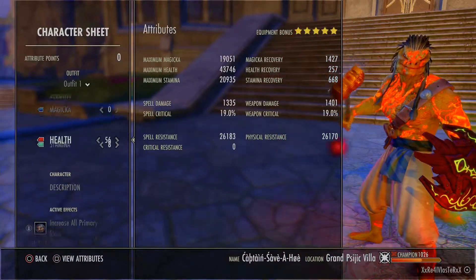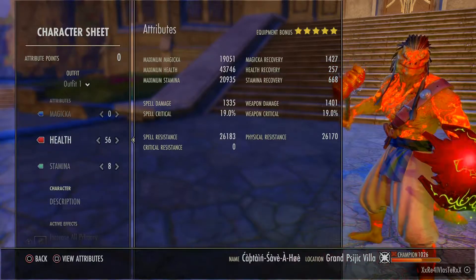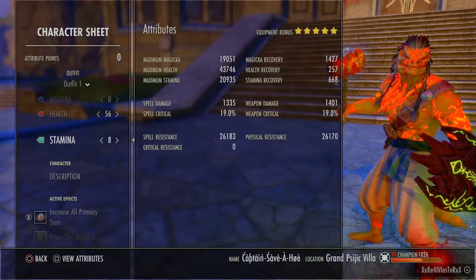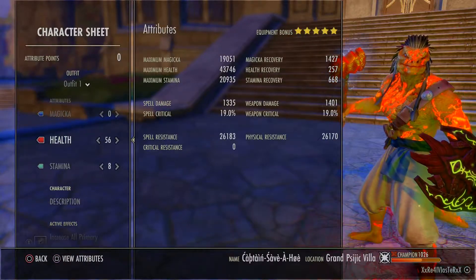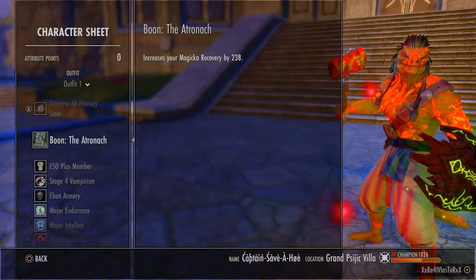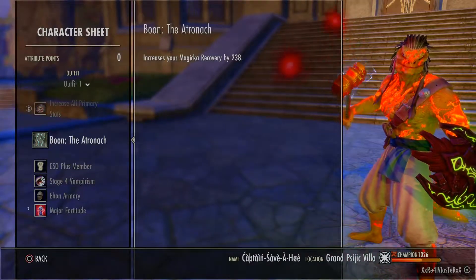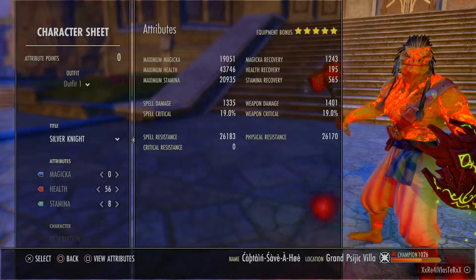I do have 56 points into Health and 8 into Stam. This is probably the best thing I could do — put 8 into Stam — because no matter what set I change up, my Stam is always going to be higher than my Mag. Right now I'm running Atronimus Mundus Stone. We use a ton of Magicka; even with Balance you don't want to be balancing 20 times in the middle of a fight.